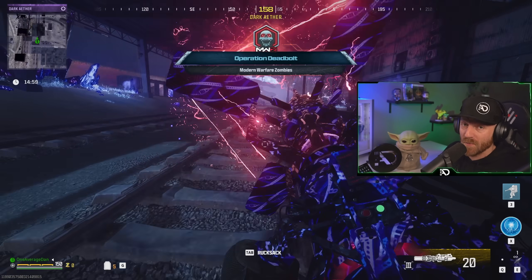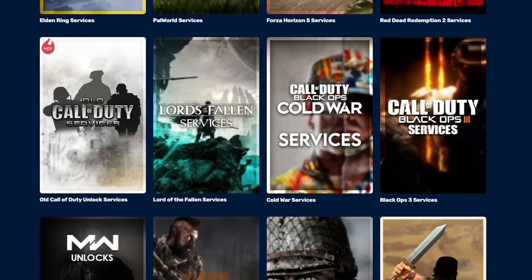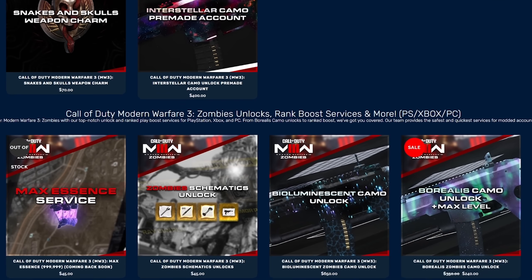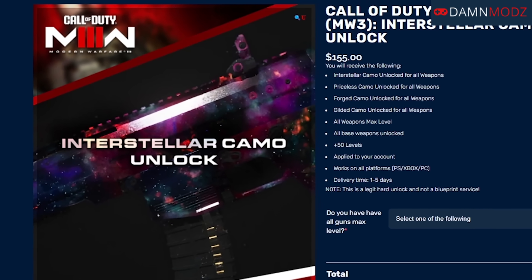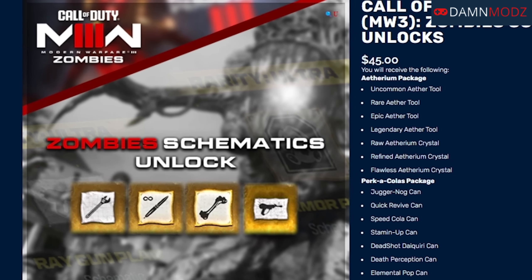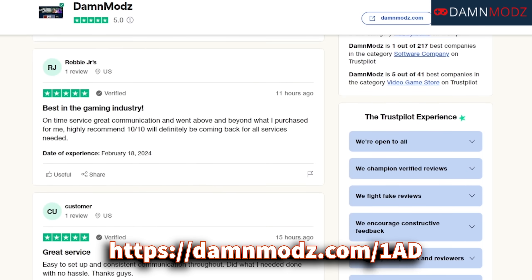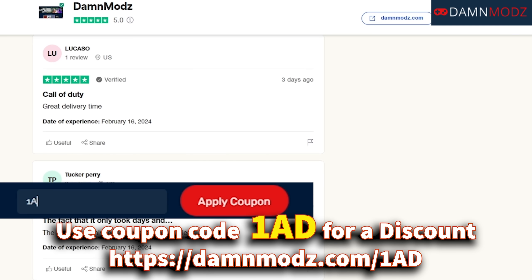But first, a quick word from our sponsor. If you don't have the time to unlock everything and need assistance in your favorite games like Call of Duty, Fortnite, Grand Theft Auto 5, and more, then our sponsor, Damn Mods, is the place for you. They offer all camo unlocks, zombie schematics, bot lobbies, and more. Damn Mods has a 5-star rating with thousands of reviews. Use the link below in the description and be sure to use code 1AD for 5% off your order.